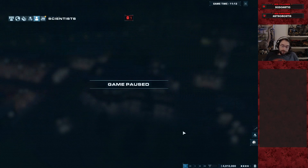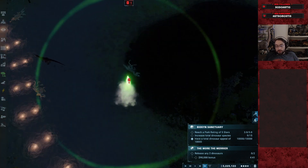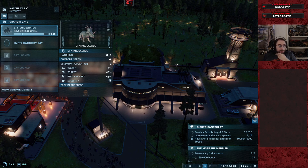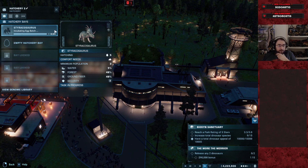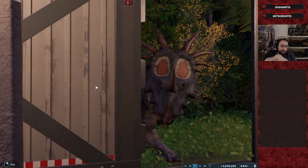Baffling. The design decisions are just strange. Frontier's design decisions, not mine — mine are flawless. Also you're not supposed to take that last statement completely seriously. I guess the upside with the Scorpius and the other hybrids is they do unlock automatically. So it makes sense for them to be the most expensive thing to research, because it gets you a whole new dinosaur without having to do expeditions.